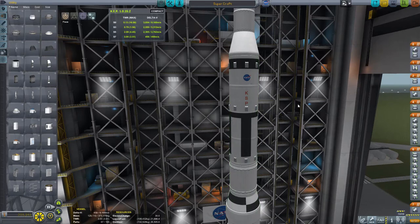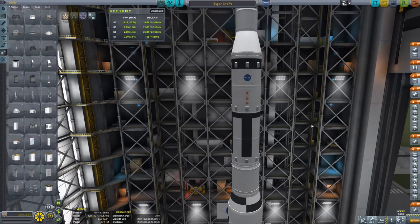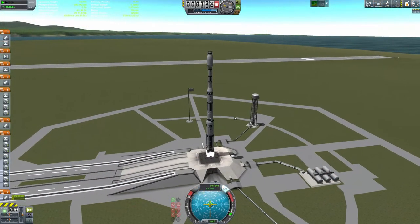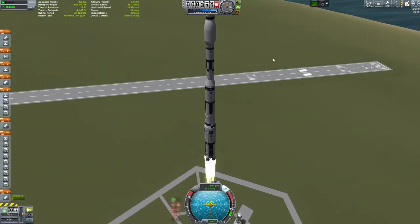I'm putting parachutes on my second stage as well. If you're smart, you can recover a lot of your parts and do almost a SpaceX-style recovery — where you're recovering that stage and landing it back — to the point where you can put a probe core on a second stage, leave a little fuel in it, and basically send it back and get those funds back for sending it back. That is a really cool thing to be rewarded for.